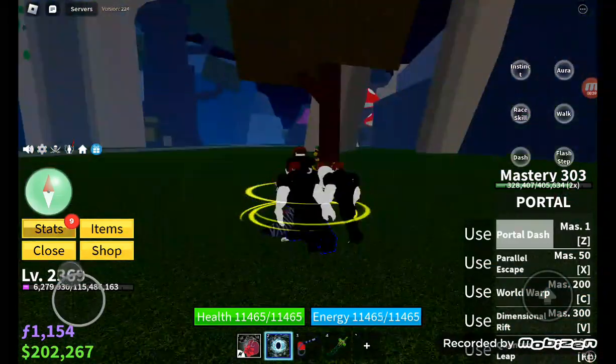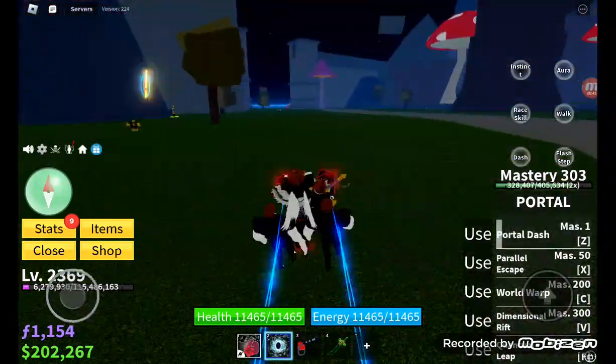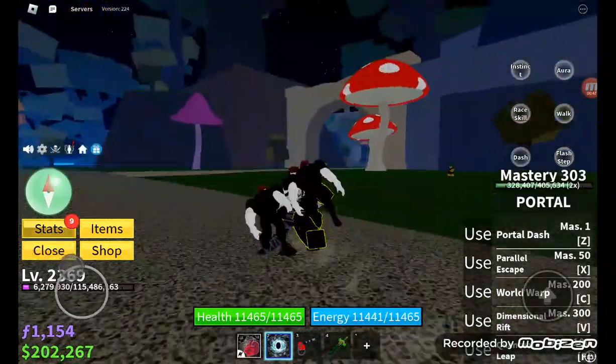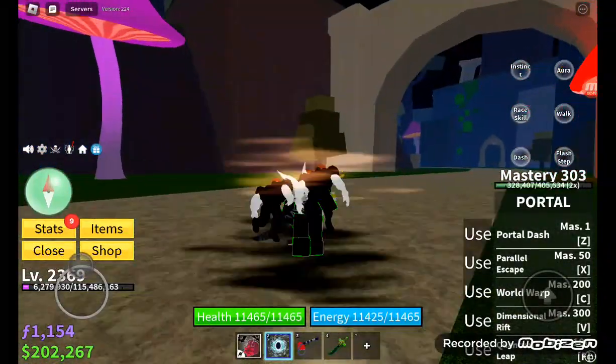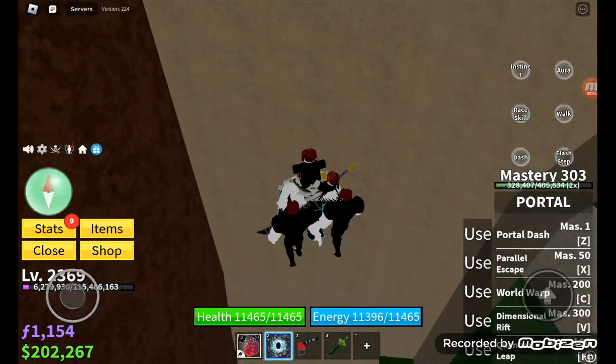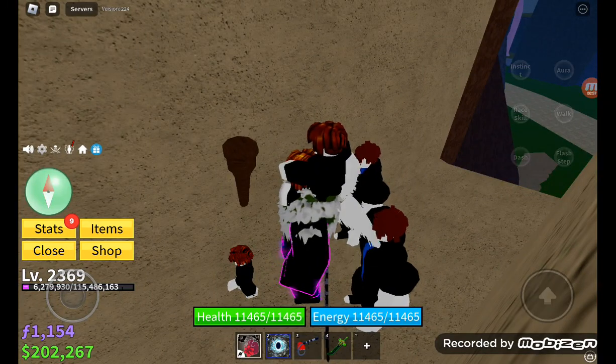So after you've done all that stuff, you'll be teleported to the turtle entrance — well, you should be. Then what you're going to want to do is go over here to this secret little hole. This is going to be the first torch that you use.